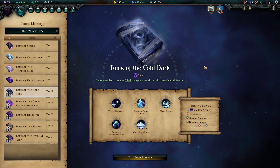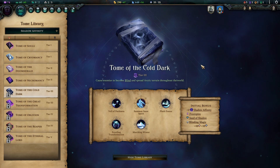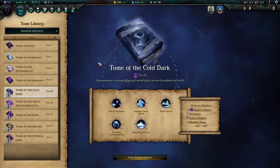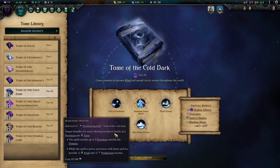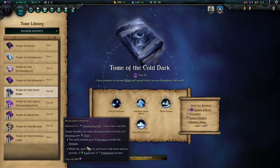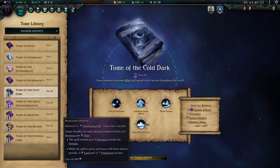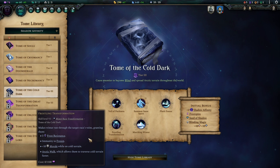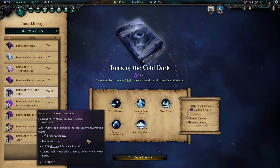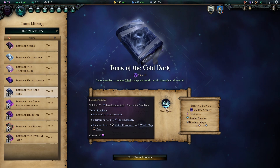Let's hop over to the Tier 3 books and start with the Tome of the Cold Dark — the ice book. It makes your whole freeze game plan with the Cryomancy Tome even better, and I highly suggest using these tomes together; that's where they shine best. First, Marching Winter allows you to enchant one of your cities and start spreading arctic terrain around it. You gain extra production from that, and the School of Cryomancy will start cranking out mana. You also gain a race transformation making your units love frozen terrain with no downsides — just a flat-out bonus for your species.